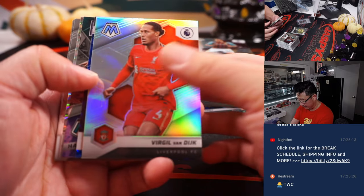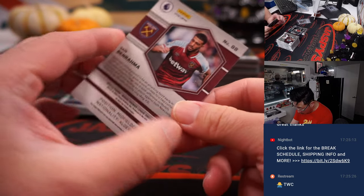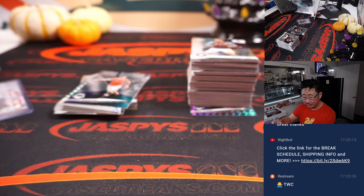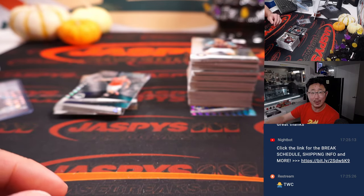Liverpool defender Virgil van Dijk — and we've got a numbered card here for the Hammers. That is one out of ninety-nine. That is Saeed Ben-Rahma for Christopher and West Ham.